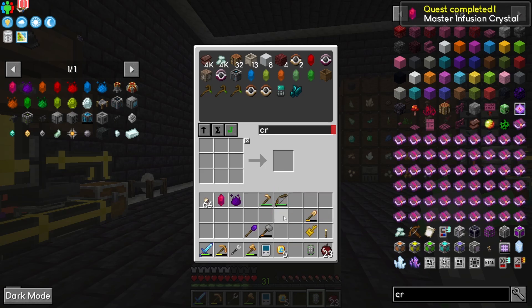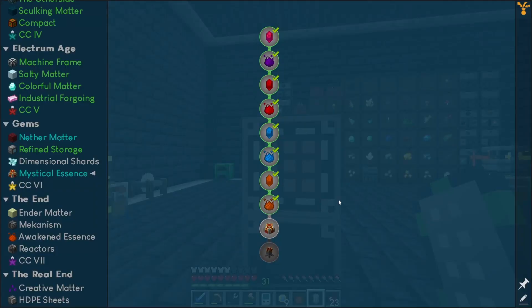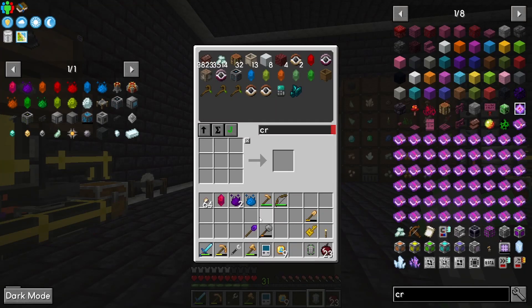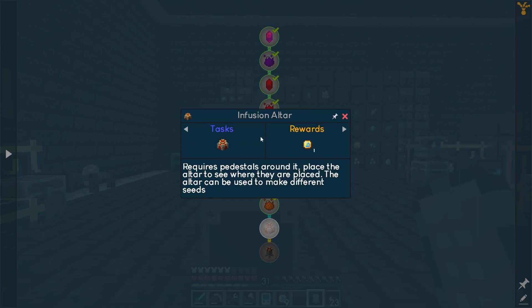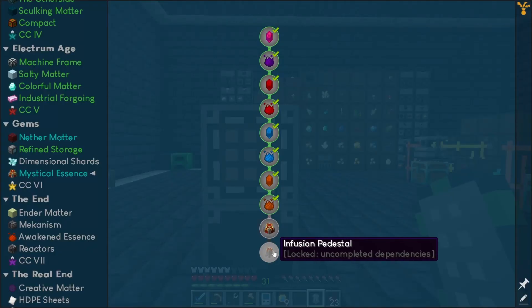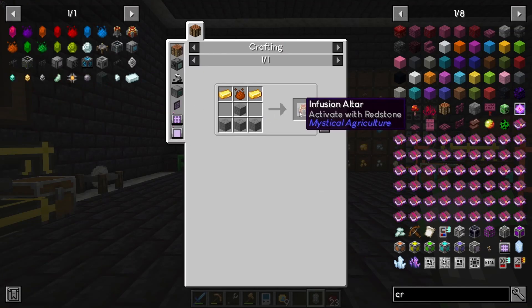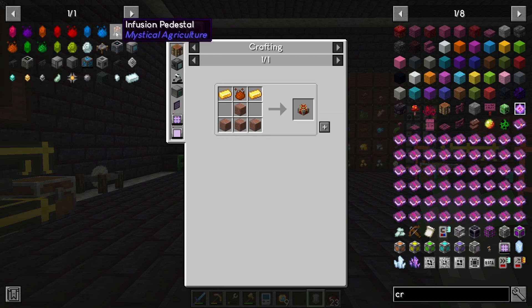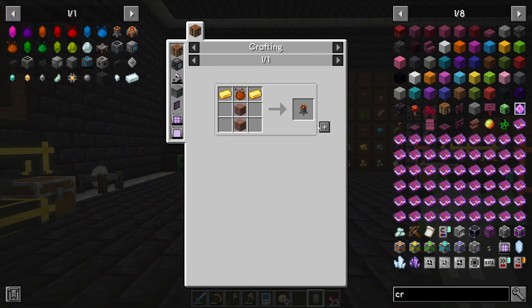Let's see what we get out of this — probably not much, yeah it's not much. Now we can craft everything in the infusion crystal area. What else do we need to do? We need to make the infusion altar and infusion pedestal. I believe we need — let's look at uses on this. So we need five, six, seven, eight — eight of these guys and one of the altar.